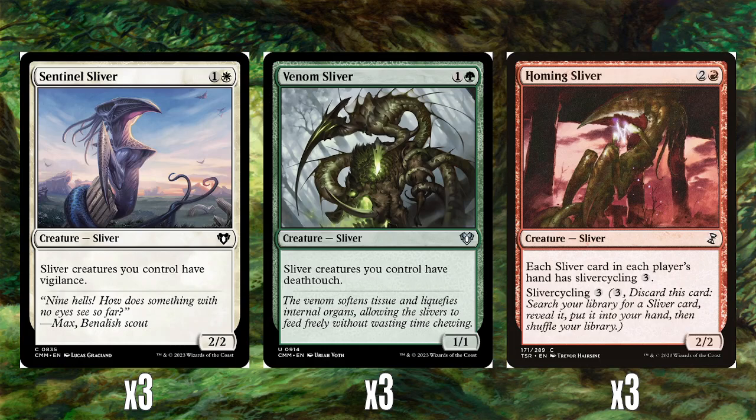Three Sentinel Slivers — one and a white for a 2-2 — gives them all vigilance, so they become much better on attack because they can hang around and block. Three Venom Slivers — one and a green for a 1-1 — gives all your slivers deathtouch. Combine that with Striking Sliver and your opponents are just in for a bad time, because anything with first strike and deathtouch is an absolute pain to deal with. This is going to combo very nicely with another sliver we're going to see in a bit.